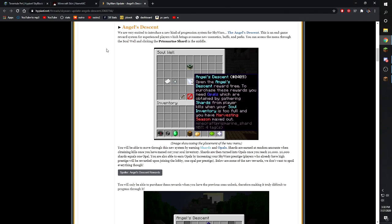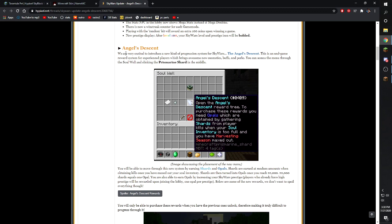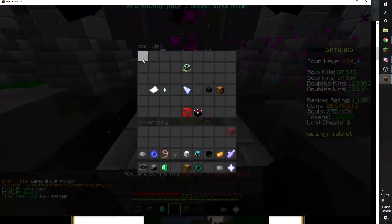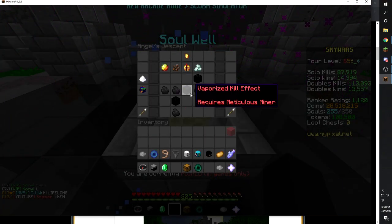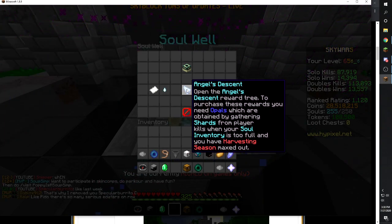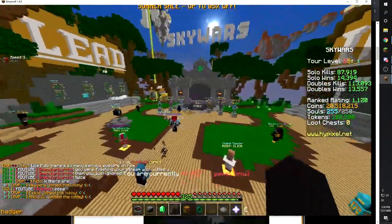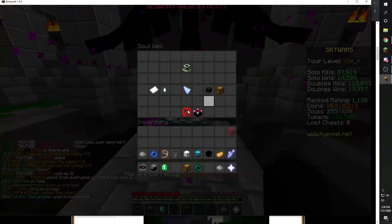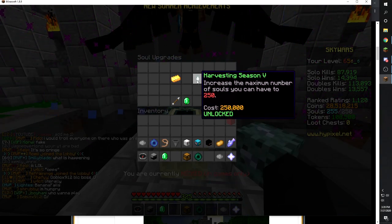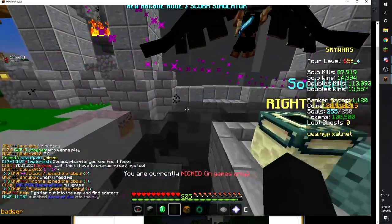They added Angel's Ascent, which I really like — it's basically a skill tree. You go to the soul well and click on it. To explain: open the angel descent rewards tree; to purchase rewards you need opals, which are obtained by gathering shards from player kills when your soul inventory is full and you have harvesting season maxed out. So to earn shards, you go to the ghast icon, make sure harvesting season is maxed out, and the soul counter on the sidebar has to say 250 out of 250 — that's when you start killing players and earning shards.